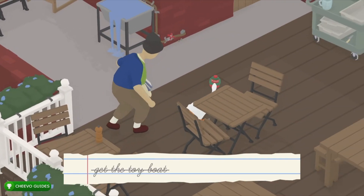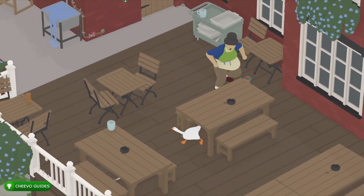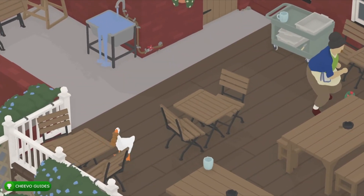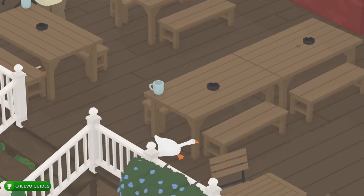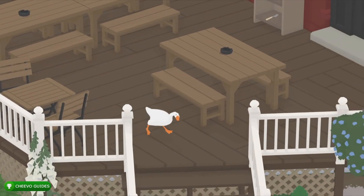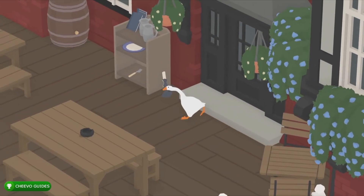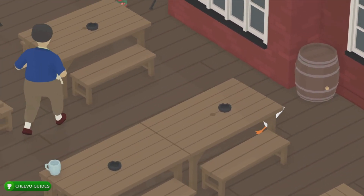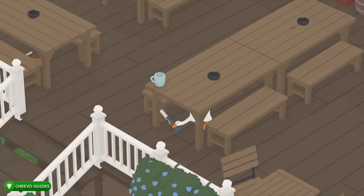We can go under the table and start taking some of this stuff over to the table where we set the table. Right now I have the fork, the knife, and the salt shaker under the table. The last thing I need is this candle right here. Once you get the candle we're going to make a run for it — take the candle under the table, and make sure you duck down otherwise you won't be able to go under the table.